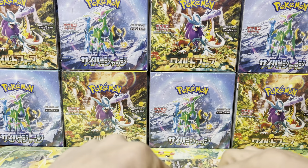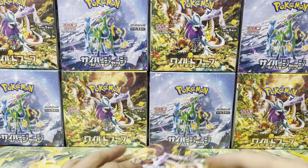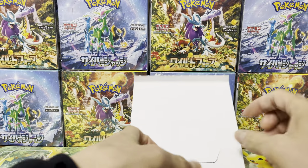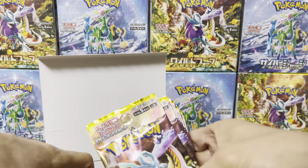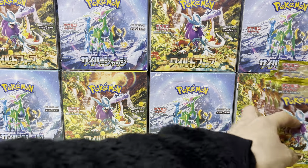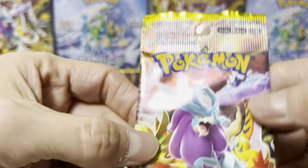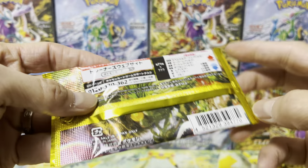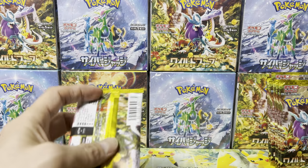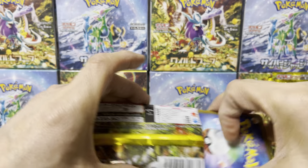Point of no return. I was surprised I was able to get a number of boxes — unlike 151. Does that mean the flippers have given up? I doubt it. But there are some really interesting cards in this set. I took a look at some other videos earlier. 30 packs in a box — really nice gold color. There are some beautiful SARs and ARs in here as well.